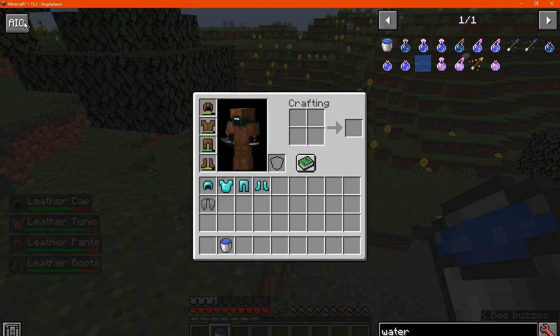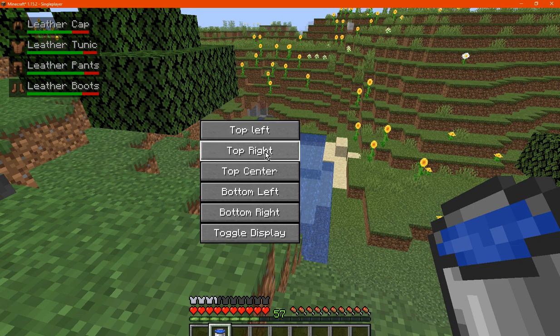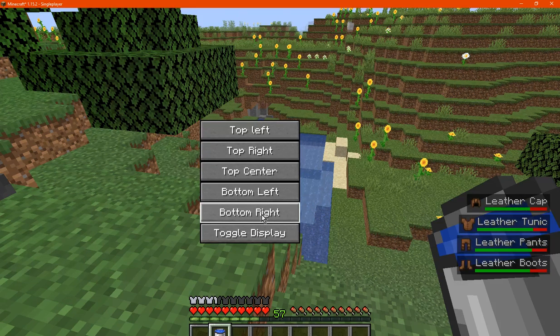You can also move where you want the display to be — like so. You can move it to the top left, top right, top middle, bottom left, or bottom right, and it won't be obscuring anything else like a mini map or your hotbar.